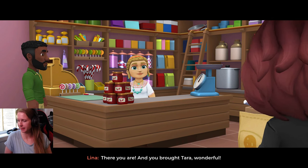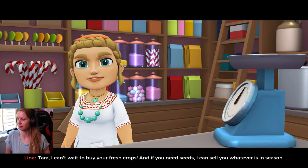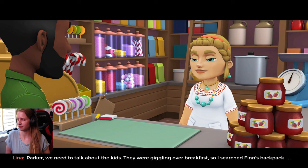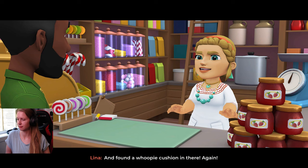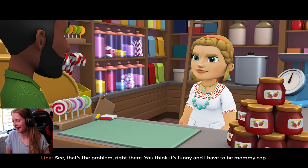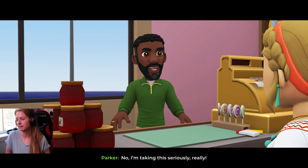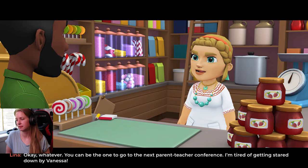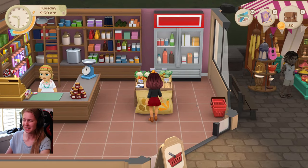There you are, and you brought Tara! Wonderful! Tara, I can't wait to buy your fresh crops. And if you need seeds, I can sell you whatever's in season. Oh Parker, we need to talk about the kids. They were giggling over breakfast, so I searched Finn's backpack and found a whoopee cushion in there. Again! I mean, that's terrible. You think it's funny, and I have to be Mommy Cobb. I'm taking this seriously. You can be the one to go to the next parent-teacher conference. I'm tired of getting stared down by Vanessa. Sorry to hear that.